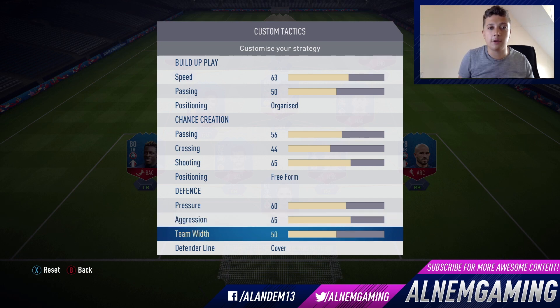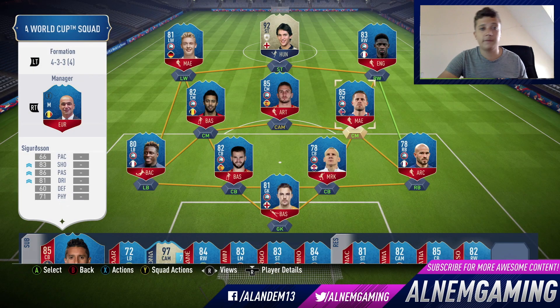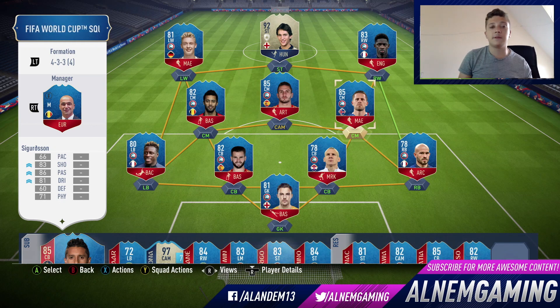Team width is also an interesting one — like shooting, I don't quite understand it fully. You might expect for the 4-3-3 variant to want it quite wide, but I think the opposite, because you want them to cut inside. That's why I'm putting that down to around 45 — you want them narrow, not too wide, otherwise you'll be crossing the ball in. Those are my custom tactics for the 4-3-3 4th variant formation. If you enjoyed this video be sure to like and subscribe, follow my Facebook and Twitter, and I will see you soon.